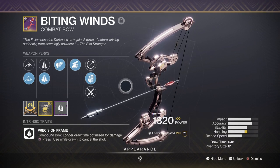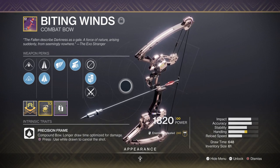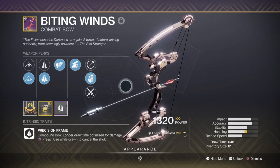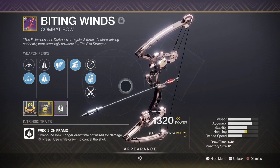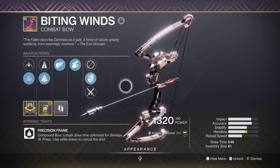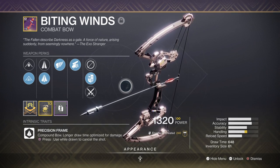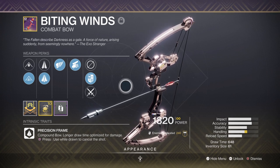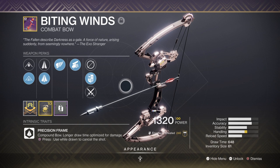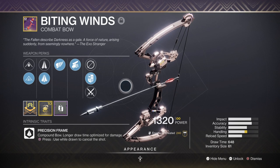A very easy-to-get bow that you can grind for during the Empire Hunts missions, the weapon comes with a wide selection of perk options that can make it lethal in both PvE and PvP. This bow is great against champions, and with consistent damage build-up over time, you can tackle all types of targets. If possible, try to get one with Rapid Hit and Explosive Rounds for consistently stunning targets, or alternatively get one with Sympathetic Arsenal, which can reload stowed weapons like Telesto, letting you pull it out with a full magazine.